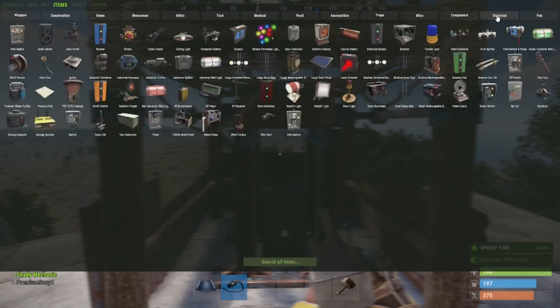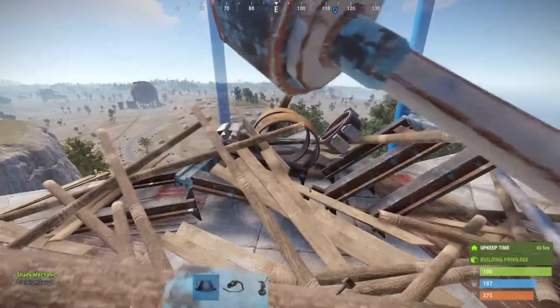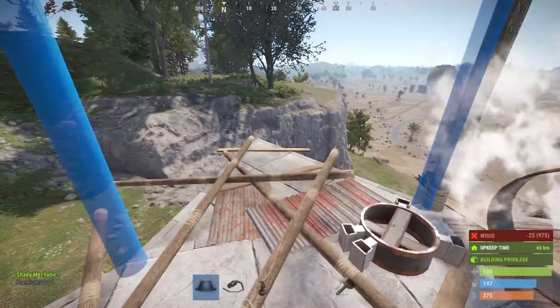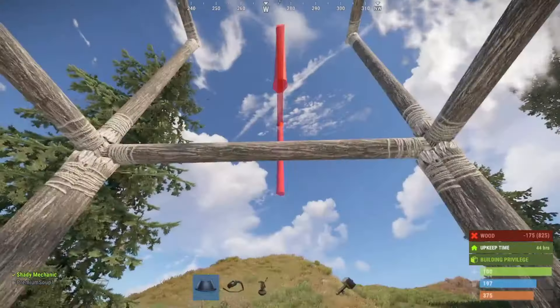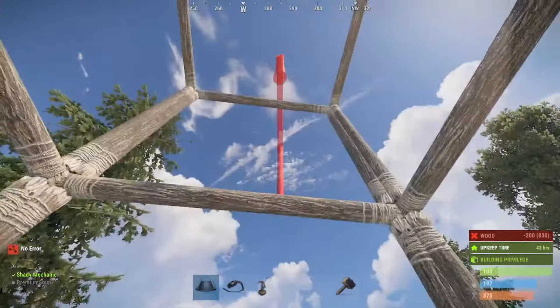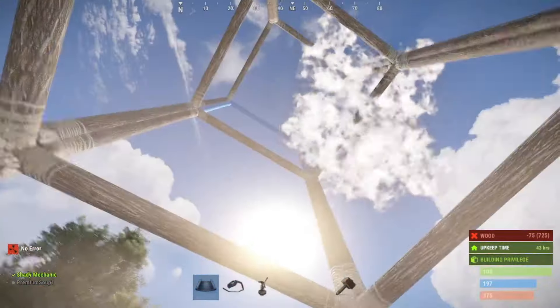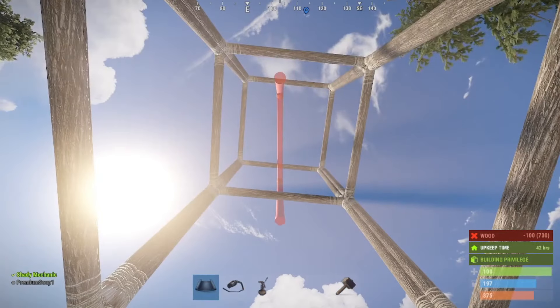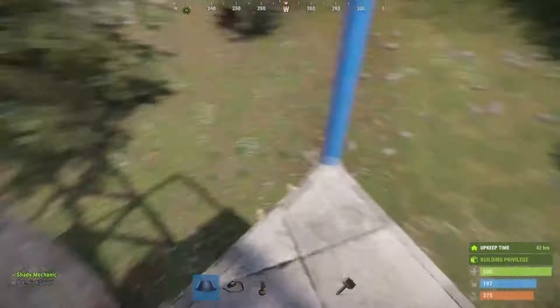I've got these over here up on stilts, so what we're going to do is grab another windmill. We're going to kill this one and make stilts. I've seen windmills up on just a single stack of stilts, but for this video I'm going to do it the way I usually do it — we're going up about six blocks. There's my ladder, right there.